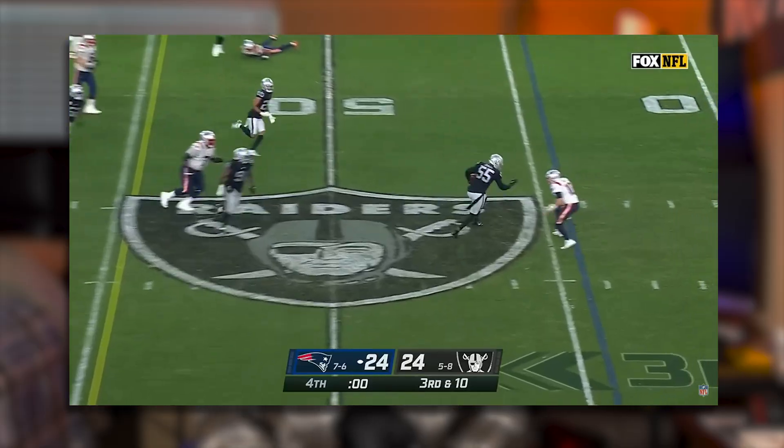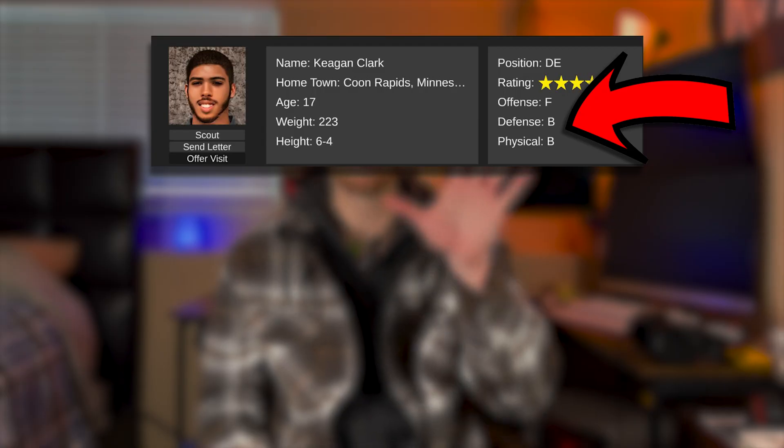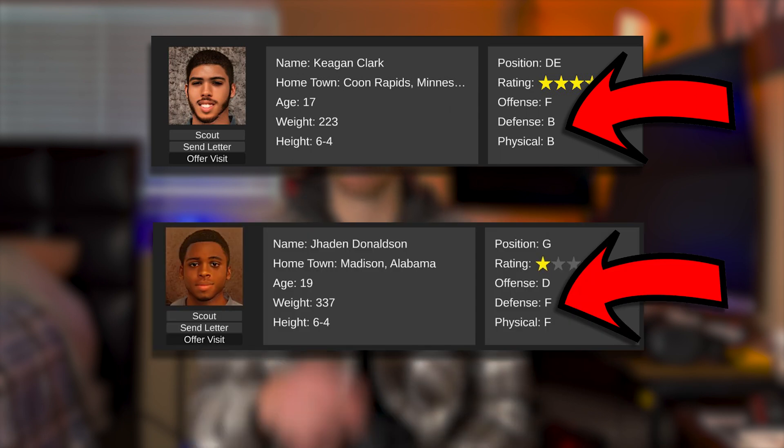I generated the player stats according to two things: the player position and the player star rating. A player's position determines which two stats are going to be higher, because a quarterback wouldn't have a high defensive rating. The star rating determines how high a player's stats will go — a five-star player will have a much higher rating than a one-star player.